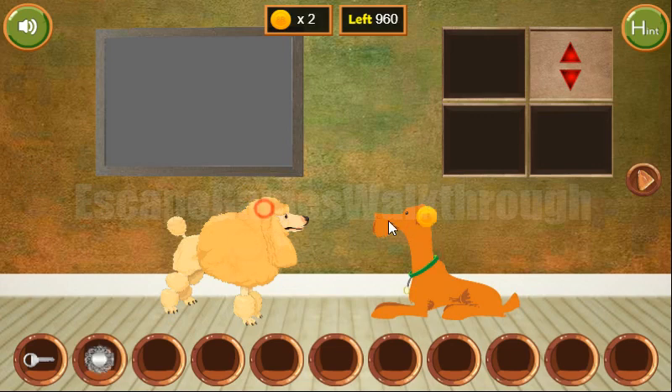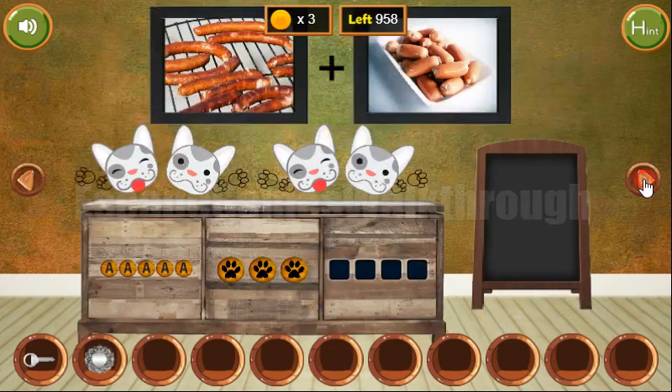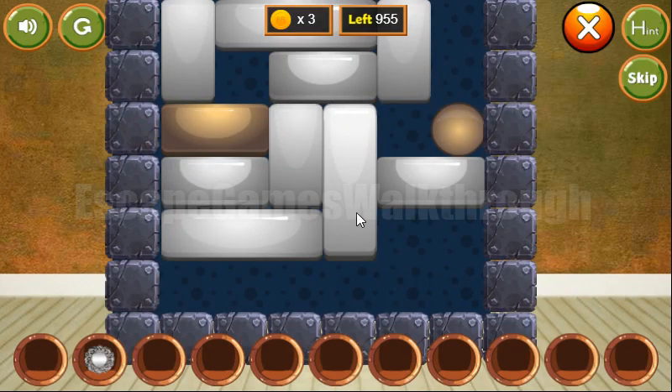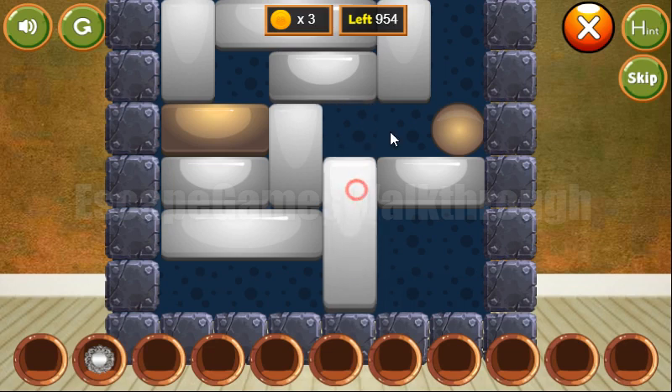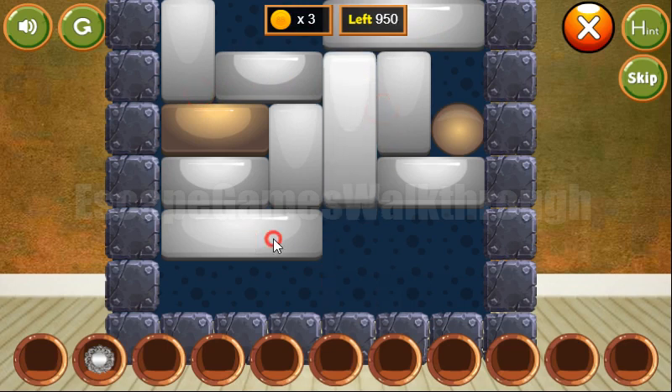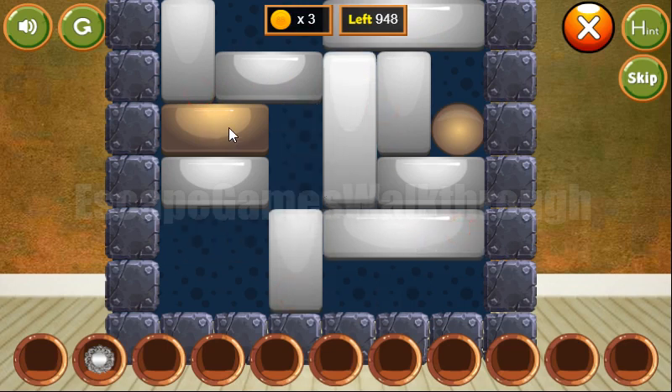We've got two more coins and the plate. Next, let's open the door. Before going further, here's a puzzle to solve. Our task is to move this golden block to the golden ball.